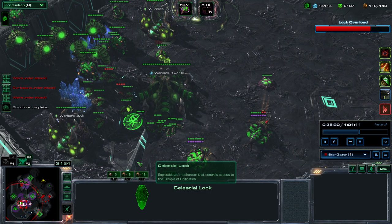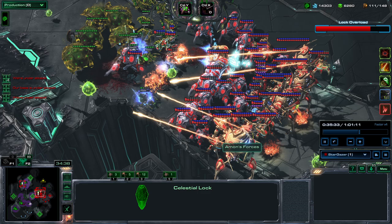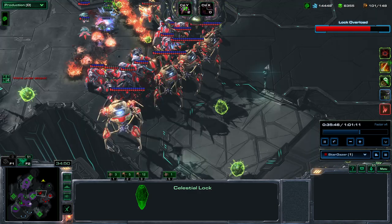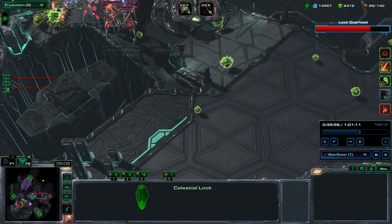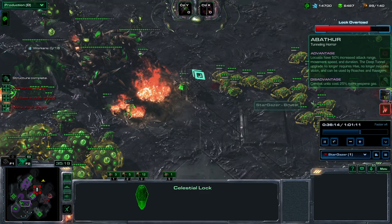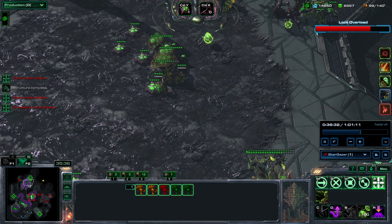I pulled these guys away and my base got a little ravaged. Look at the amount of money I have. I pushed in and lost a few Swarm Hosts and realized I'm never going to break this force — I just have to pull out. They won't follow because they just want to capture this thing, which for some reason they're not managing to do. I managed to kill off these guys.